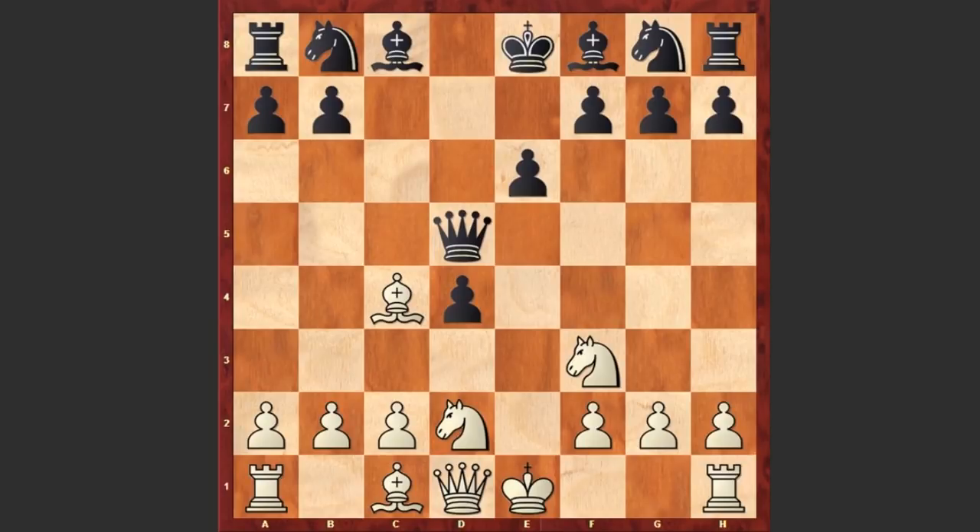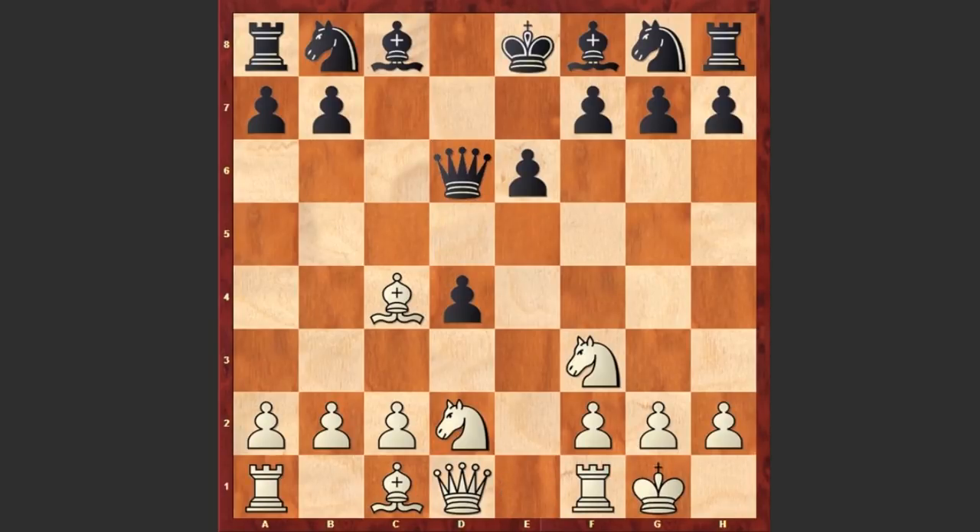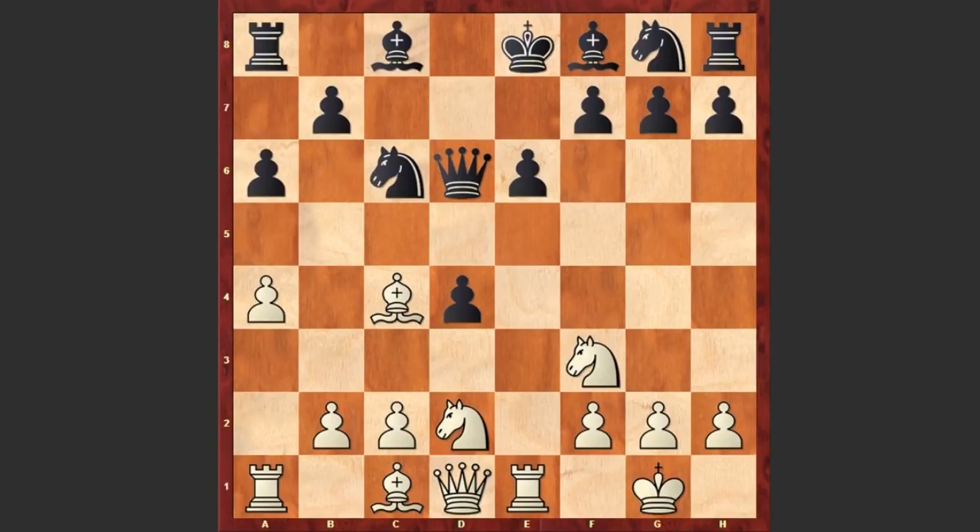Now white develops the bishop with a tempo, kicking away the queen, and then castles kingside. Knight c6 — well, usually in this position black plays knight f6, preventing any possible knight e4 moves, but instead after castling kingside we see knight c6. Rook e1, a6, a4 — preventing any possible counterplay on the queenside. Queen c7 — instead of developing pieces like knight f6, bishop e7, and then castling kingside, Ullmann is making strange moves, pedaling around while his king is stuck in the center of the board.